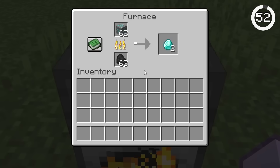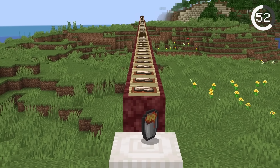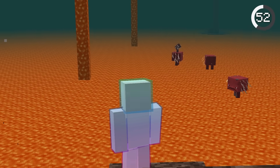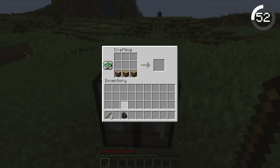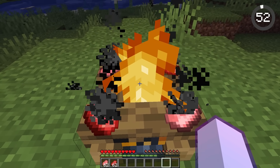You should never use coal to smelt. One coal can only smelt 8 times, while one lava bucket can smelt 100 times — and there's an entire dimension of it! But if you want to save even more materials, just craft a campfire with one coal, and you can smelt infinite food with it.